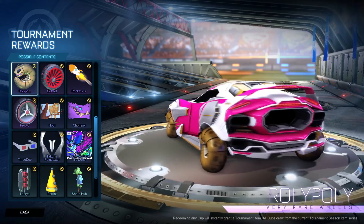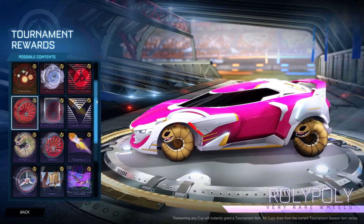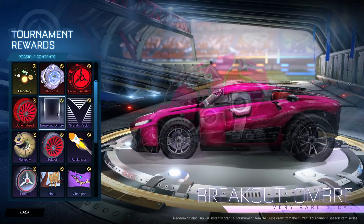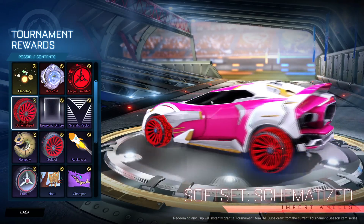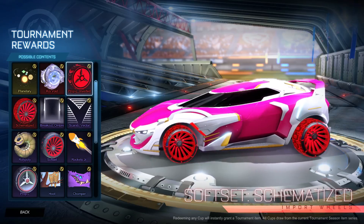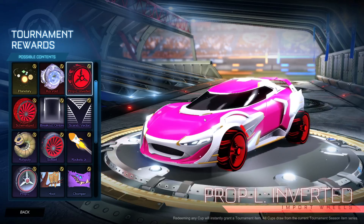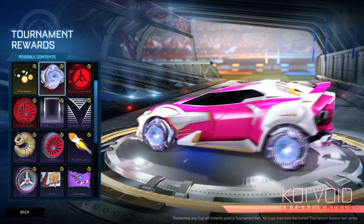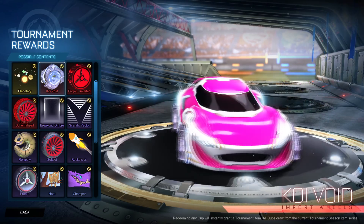Roly Poly - these are amazing, very rare wheels. Obviously they'll all come painted. I love these little things. I'm proud of them this time - the tournament rewards are really good. Then we have Scarab Vector - giving the Scarab some love. Then we have Breakout Ombre, then Soft Set Schematized, which actually look really good - it's animated and it sort of boings around, I really like these. Then we have Propel Inverted Wheels, which look clean as well - the painted versions are going to look awesome. This is such a good season for tournament rewards. Then we have Koi Void, which I love - the little Koi fish around, very interesting wheels. Such a good job from the design team - it's like a whirlpool into the middle.